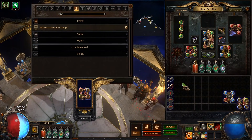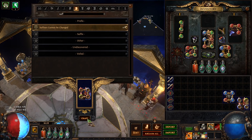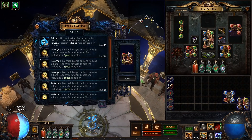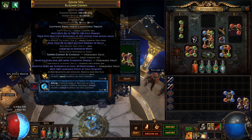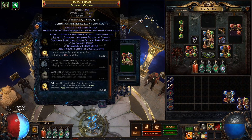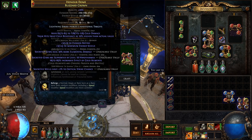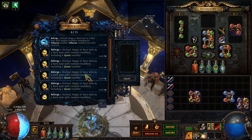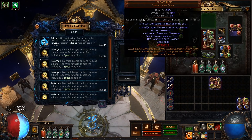Suffixes cannot be changed — reforge crit again. This guarantees our crit and we hit Tier 2, which is actually the highest tier we can get on this base. However there are some shenanigans we can do, and in order to do that we're going to have to farm up some stuff in Harvest.